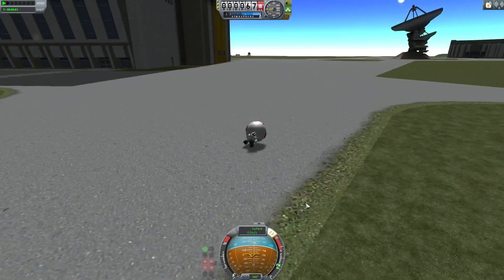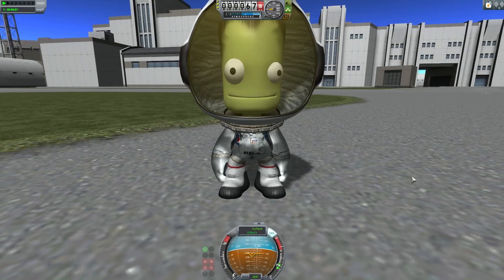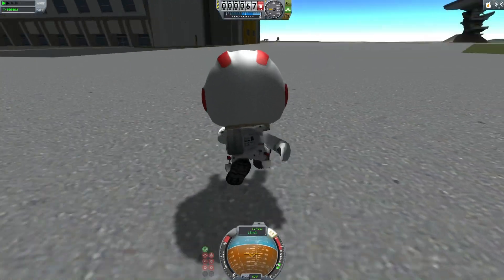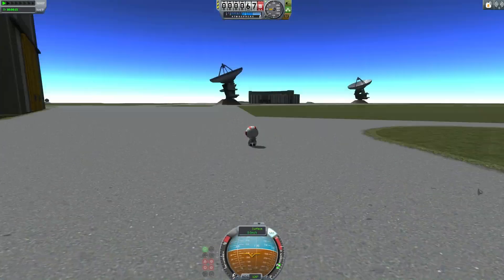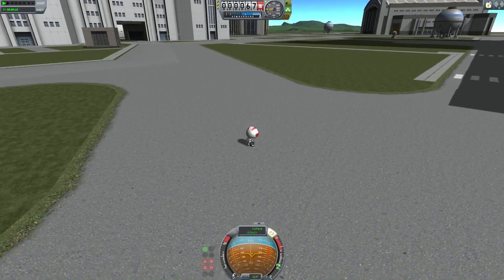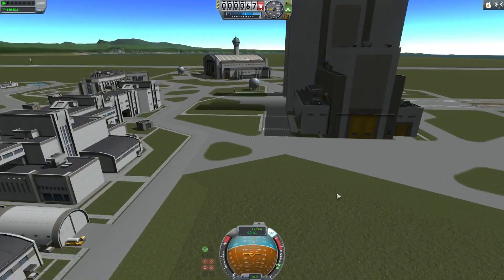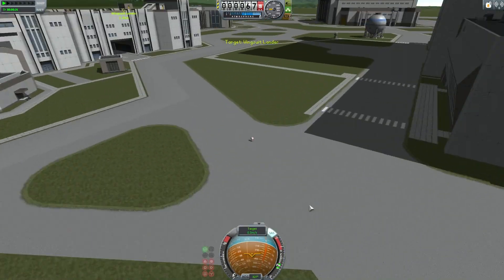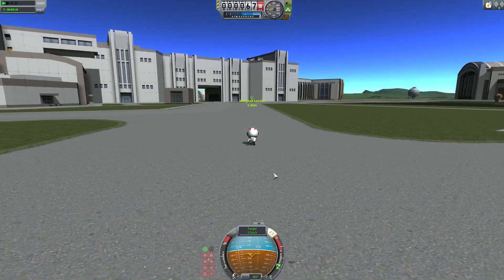Now while I'm on the ground here, notice that in EVA mode we have a little nav ball at the bottom of the screen — we have full nav ball capabilities in EVA. That's going to really help those people who like to EVA from orbit. The nav ball follows the camera and not the character, so you can turn around, pick out locations, and exploit all the functionality of the nav ball without having to be inside an actual spacecraft.